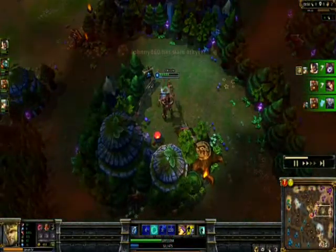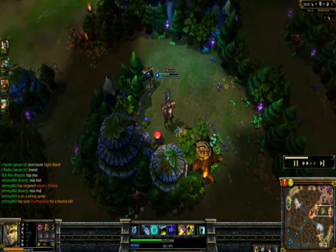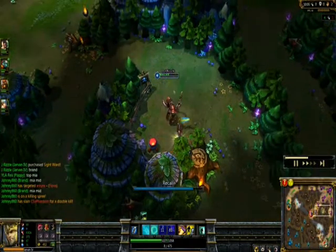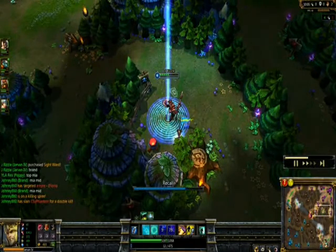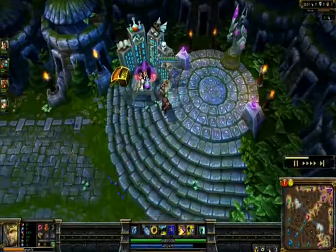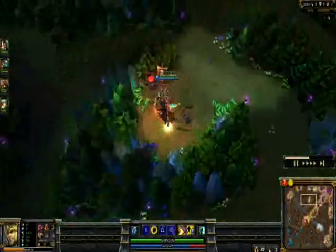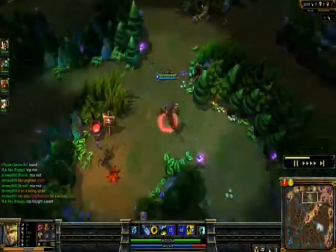That Lulu did not have flash, so instead of going after Corki I went after her because she had no flash. I don't know why anyone doesn't run flash when there's a Jarvan on the other team, especially if you don't have a natural escape.